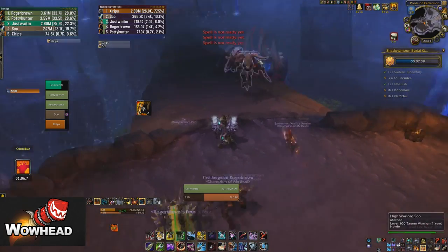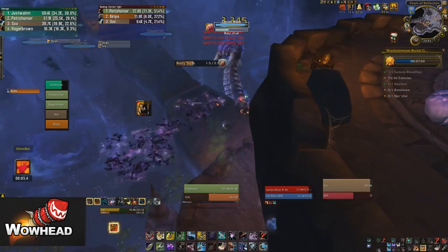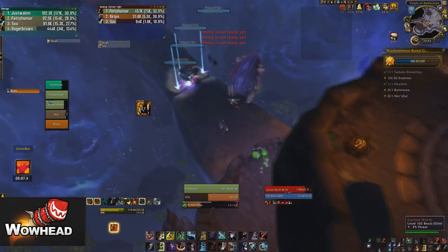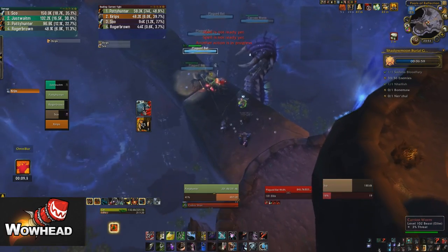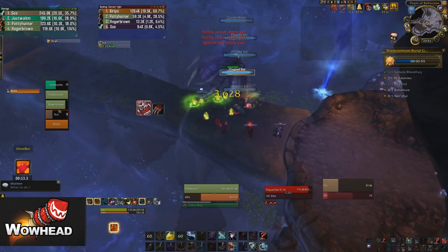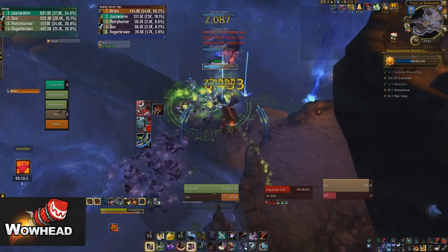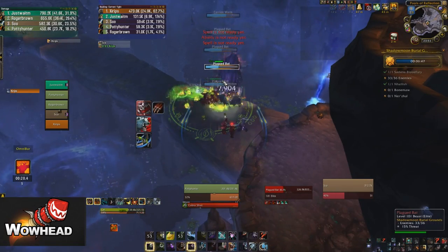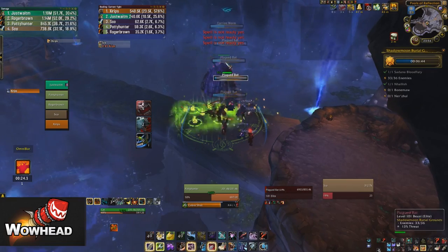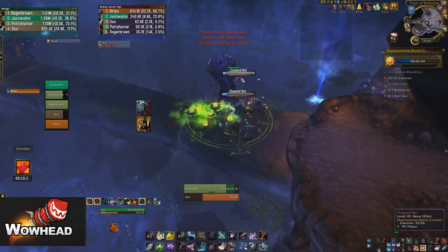On this bridge when you walk across, a giant carrion worm is going to spawn - he basically just does a body slam which is really easy to avoid, just don't stand in it. Flying around the room are going to be plague bats on a giant patrol around the whole room. If they're close when you're killing the worm, just pull them with the worm and AoE them down together. The plague bats do a debuff on the tank and there are a lot more of them this time - they're a lot more dangerous than the worm. The worm actually goes away at 30%; he doesn't die.